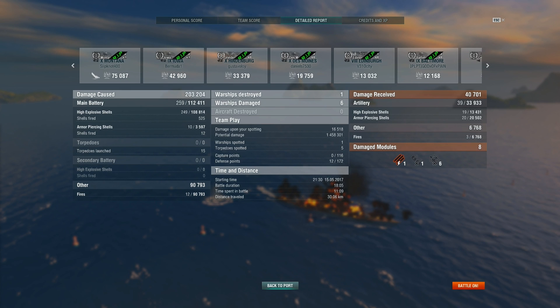Looking at the detailed report: 249 HE hits, not that much damage at 108k, but another 90k from fires. The reason the fires dealt so much is I always made sure I put fires on targets that had blown their repair. Time spent in battle: 11 minutes, and actual battle time considering we started at 16 minutes is about 7 minutes. In those 7 minutes, we did 200,000 damage and topped the scoreboard. The potential damage was 1.5 million - a lot more than you usually get on the Kutuzov - because I was fighting for my life, dodging shells and leapfrogging from smoke to smoke until I finally ran out.